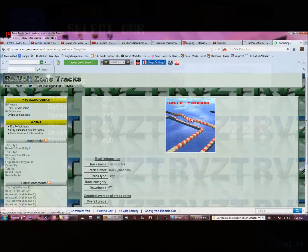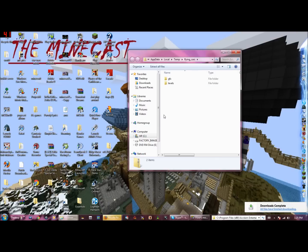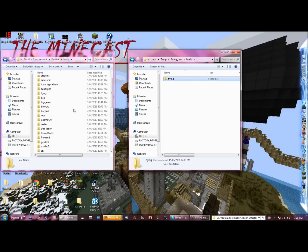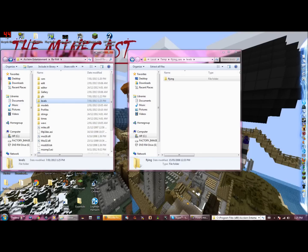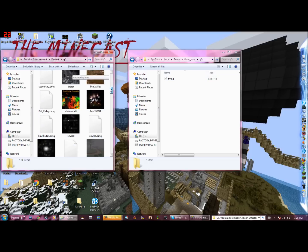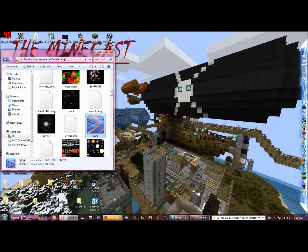So we're going to try downloading Flying Cars race track. That's what it looks like. We just delete this, we open up Levels, we drag this into here, continue. We go back, go to GFX. I'm going to delete the Foggy Morning one we just tried to install since that didn't work apparently. Now we're dragging Flying Cars in. Close this, hopefully this works.